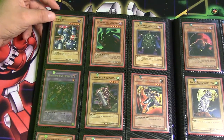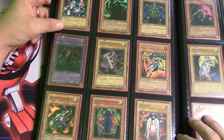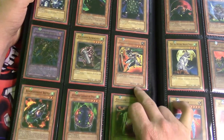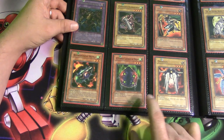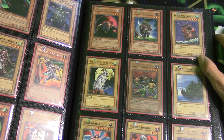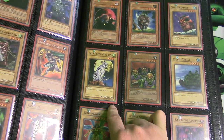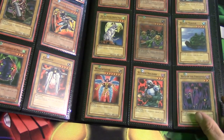Spike Bot, Invitation to a Dark Sleep, Thousand Eyes Idle, Thousand Eyes Restrict, Katsuwagara, Haibusuwa Knight — love this card back in the day. Bombard Beetle, Four-Star Ladybug of Doom, Red Moon Baby, Mad Sword Beast, Skull Mariner, The All-Seeing White Tiger — he sees everything. Goblin Attack Force, Island Turtle, Wing Weaver, Science Soldier.